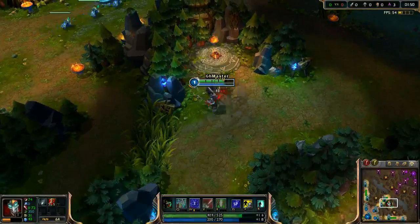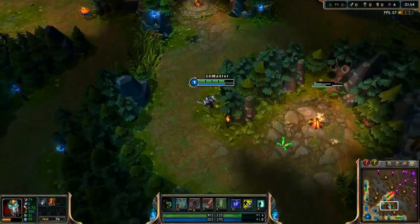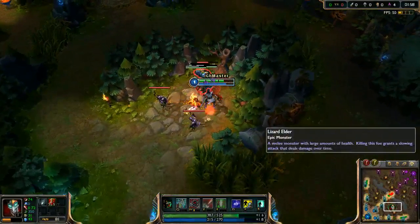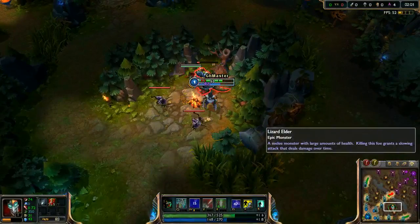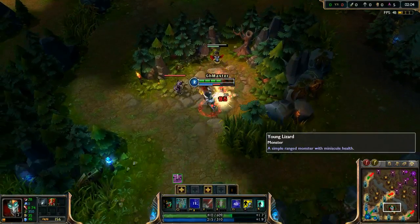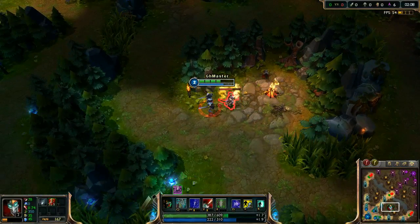One more thing which is very important when jungling Shaco — and overall when playing Shaco — always try to deal basic attacks from behind the target.